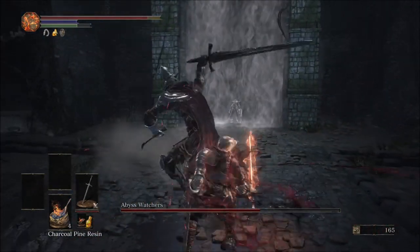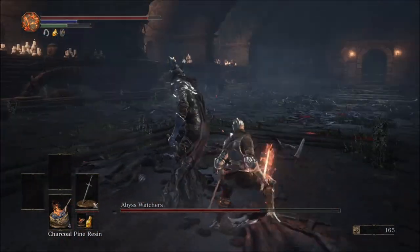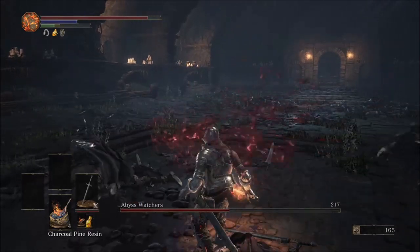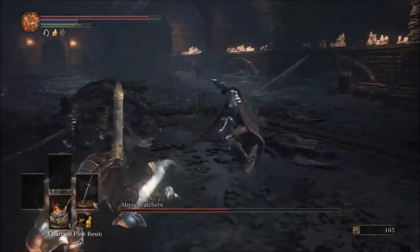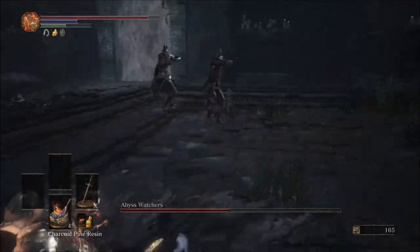There are a couple of times throughout the fight where you will be able to use backstabs as well, such as during his combos, so go ahead and grab those whenever you can. After about 15 seconds, a second Abyss Watcher will spawn and he will try to kill you as well.